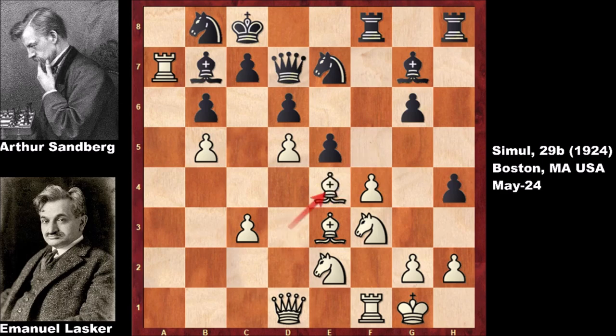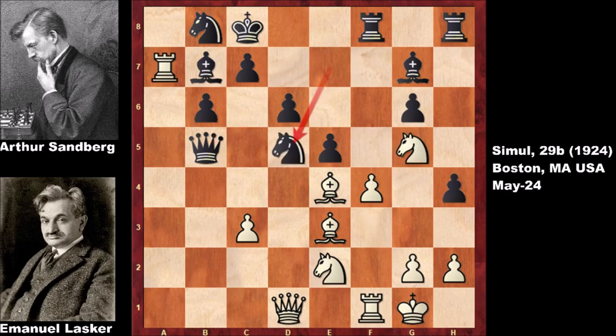Lasker pushed the pawn, f-takes on e4. Emmanuel Lasker captured the pawn, and then queen takes on b5 — it looks like Lasker is losing, losing the pawn. Sandberg was probably very happy at this moment. Lasker is developing the knight but then capturing one more pawn. It looks like Lasker has ruined this chess game. Black has two extra pawns plus the attack. On the surface, white is losing, and black has a dangerous knight. What would you do in this position?